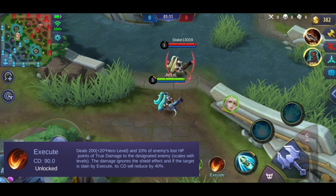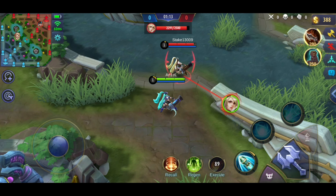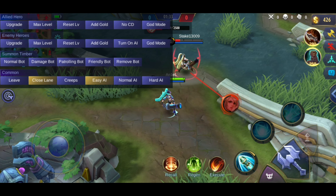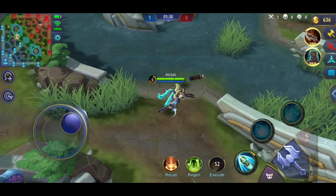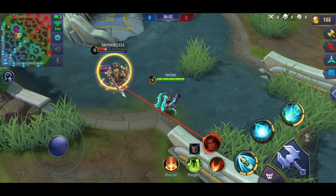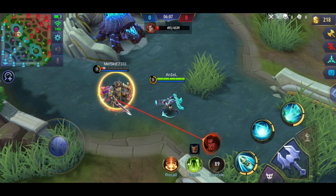Let's start with Execute. This spell deals True Damage to the opponent. That True Damage becomes greater when you level up and the opponent's HP is lower. It means that the lower the opponent's life, the greater the Execute damage. Other than that, the cooldown of Execute will be faster if you get a kill using this. Execute will also ignore the shield of the opponent, so it will still deal damage even if the opponent has a shield.